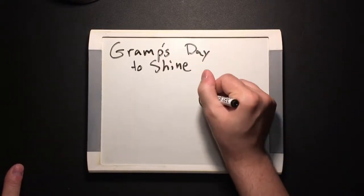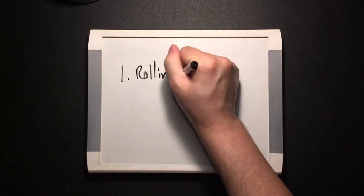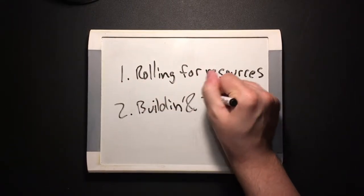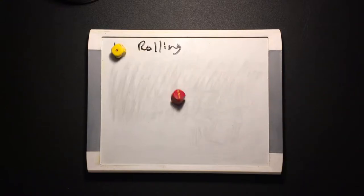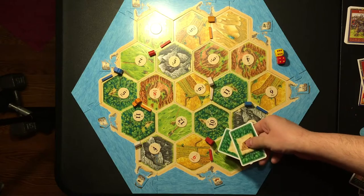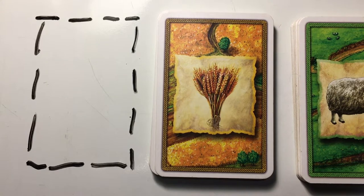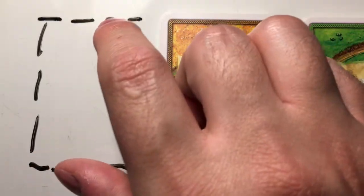Starting with the oldest player and moving clockwise, each player takes a turn. Each turn is two steps: rolling for resources, then building and trading. Rolling for resources is quick — you roll the dice and whatever number comes up produces resources. Every player with a building around the hexes with that number gets some: one per settlement and two per city. If you roll a seven, we'll get into that later — suffice to say, it's rough. Also, if you ever run out of a resource in the supply, there's just none left on the island. Tough luck.